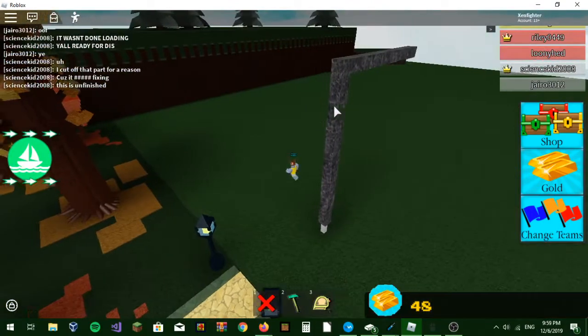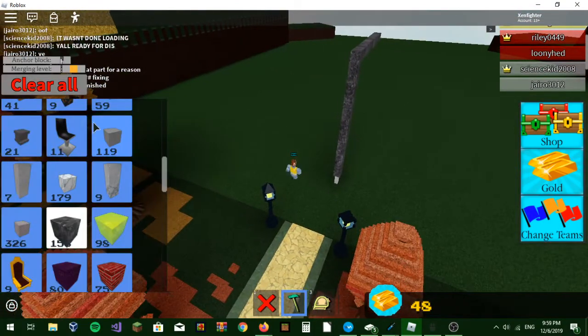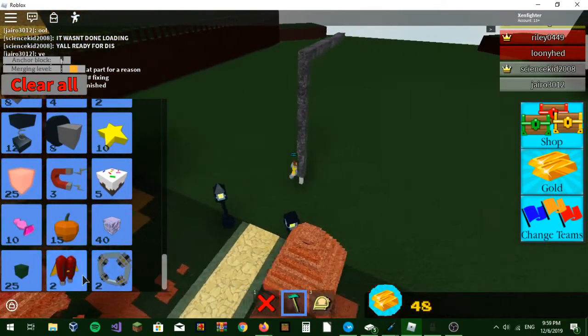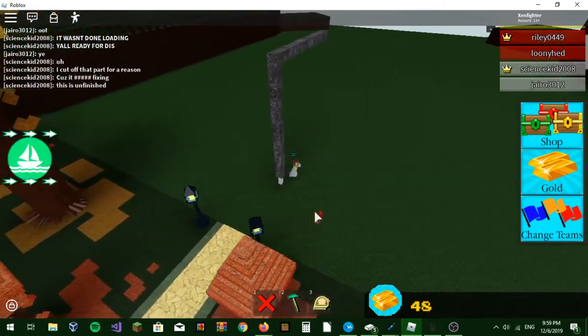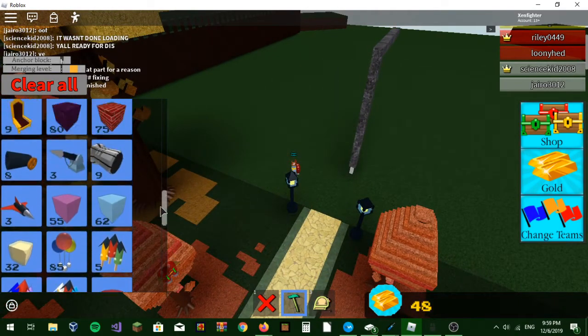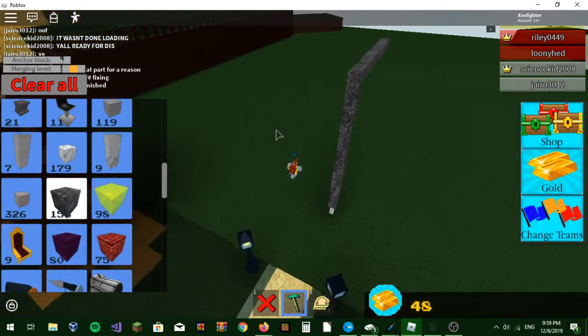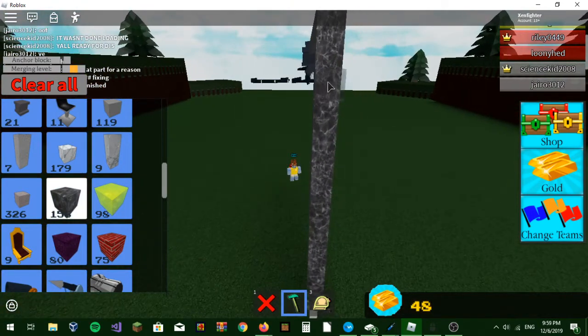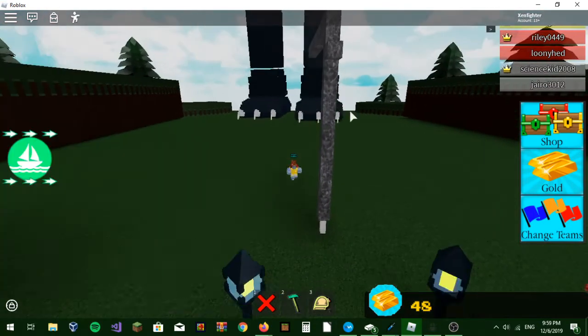Now all you need to do is get your jetpack. Go ahead and get your little tiny jetpack right here right now. You'll want to get a block of your choice, and make sure it's actually two blocks.